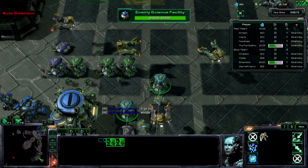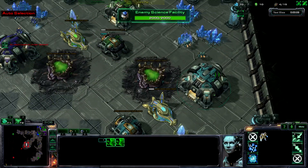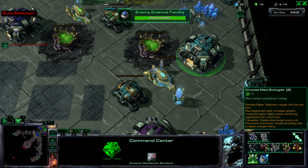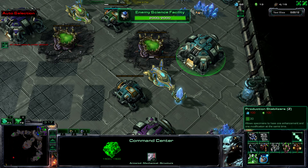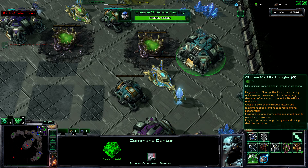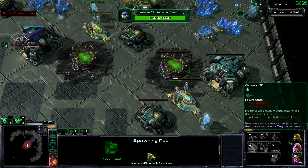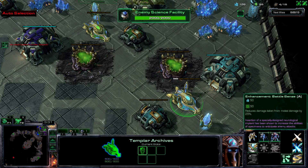Oh, you can choose mad science biologist. What the heck? I think I get it now. Do we need to make a hero? Oh, is it free? I think so. Our allies' base is under attack. But you can only choose one — that will be yours for the rest of us, I think.